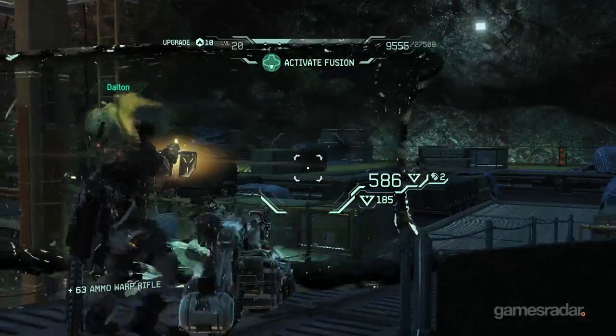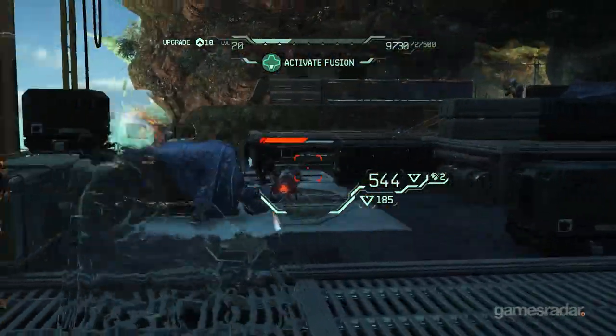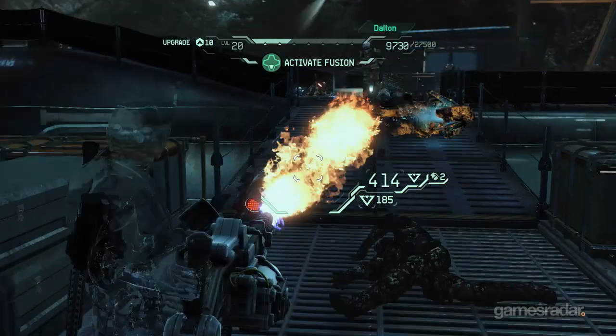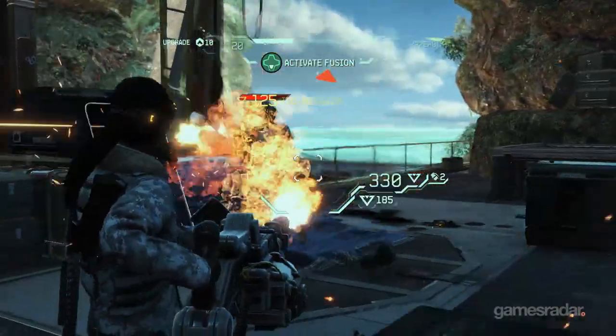I played a little bit of the game and noticed there's a score system. Can you talk about how that works and how teamwork interacts with it? Sure. If you work together you're going to earn more XP and upgrade your characters faster. For instance, if I'm Dalton Brooks and I have my mag shield up and Jacob fires his arc shot through it and kills an enemy, both of us actually get more points than if we were to kill the enemy alone. You get even greater, more exponential points if three or four people are working together.